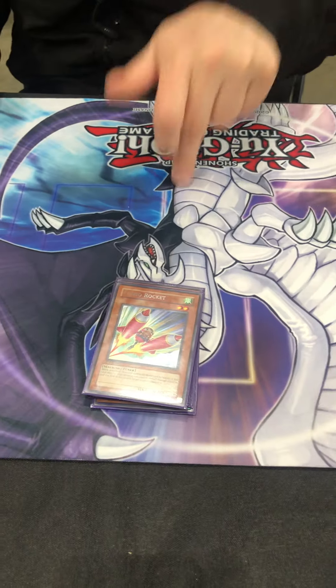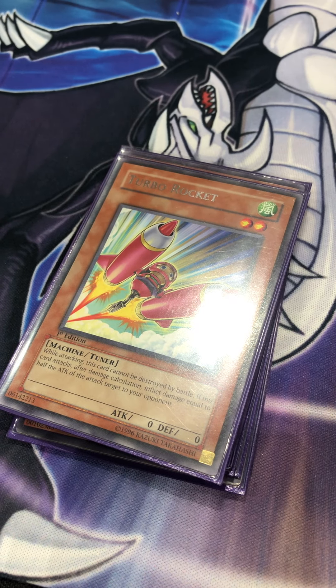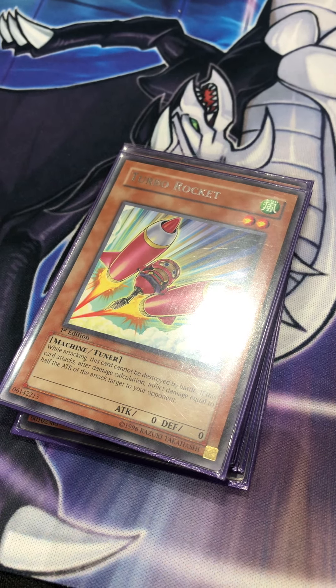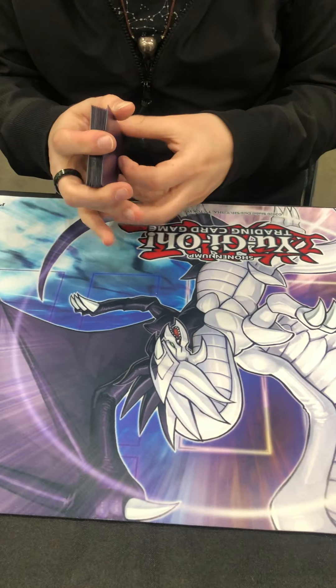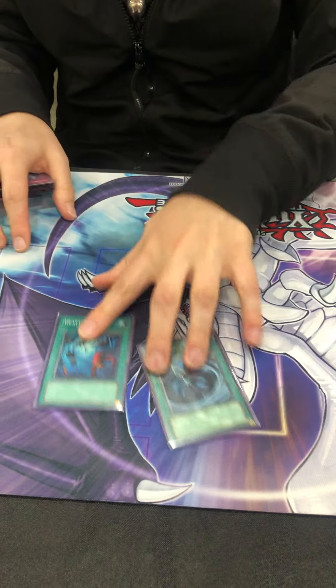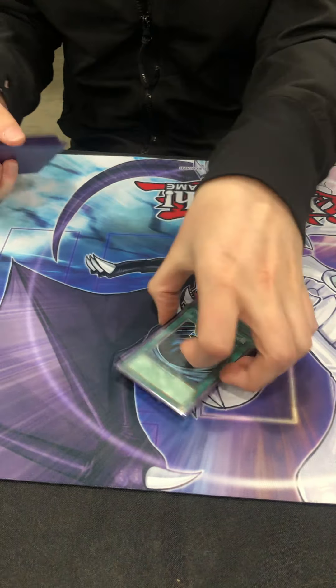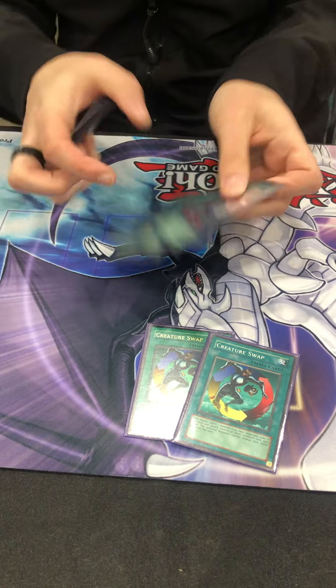What does Turbo Rocket do? When it's attacking it can't be destroyed by battle, and after damage your opponent takes half of that monster's attack as additional damage. So you take more damage but you do the math ahead of time and you get some burn. Spawn drop removal, two Creature Swap, three Econ, and one Brain Control.